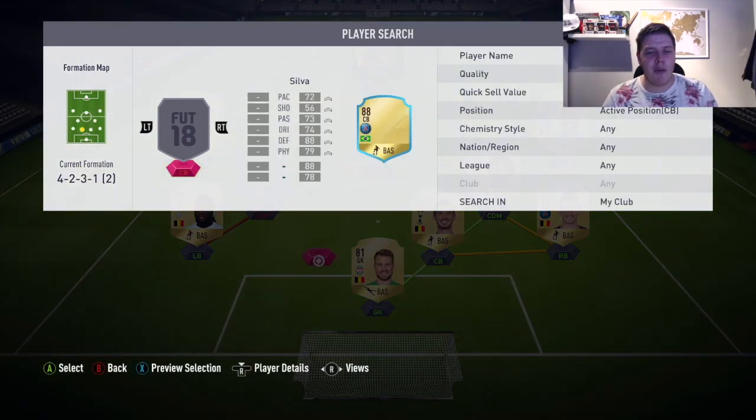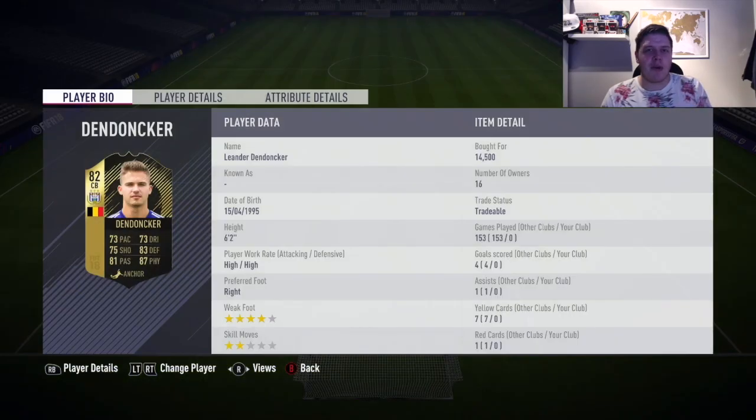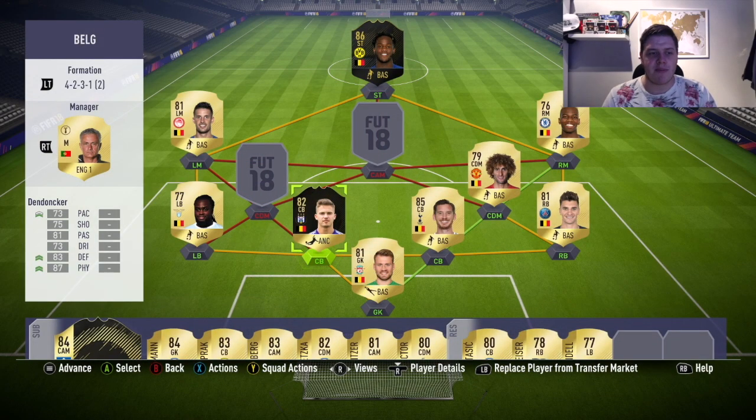The first one is the in-form Dendoncker. Obviously we've taken him out of CDM and put him into centre back. We could have gone for Alderweireld or Kompany, but I really wanted to try this guy out because since I saw him I thought he looks insane. 73 pace and dribbling is pretty decent. 75 shooting on a centre back is mad. 83 defending, 87 physical, 81 passing, 6 foot 2. High/high work rates is the only thing that lets him down. But when you've got 97 stamina as a centre back, 85 strength, 84 interceptions, 86 standing tackle, 84 slide tackle.